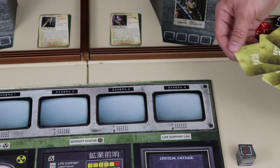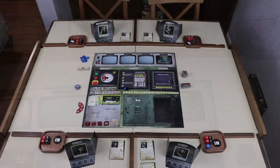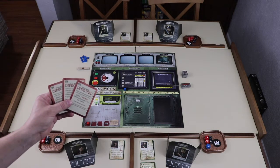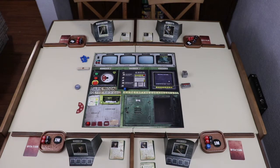Randomly draw a fatigue token until you find one that matches one of the characters in play. That character will be the commander. They receive the commander card and the blue die. Next, randomly draw a final event card and place it face-up in the camera 4 spot. Place the remaining final event cards back in the box; they won't be used for the rest of the game. Form your status deck by randomly selecting the number of infected status cards you need for your player count and the number of uninfected status cards that you need.